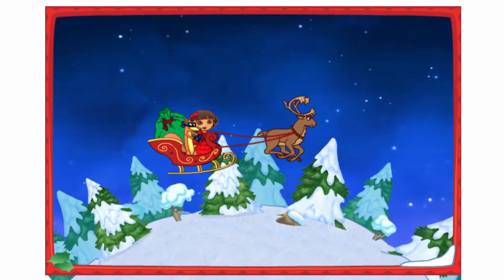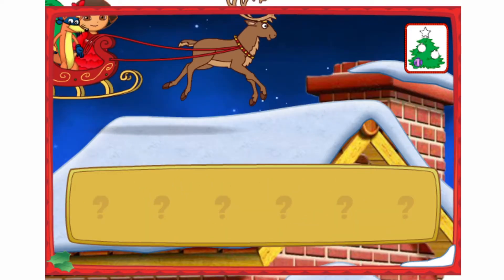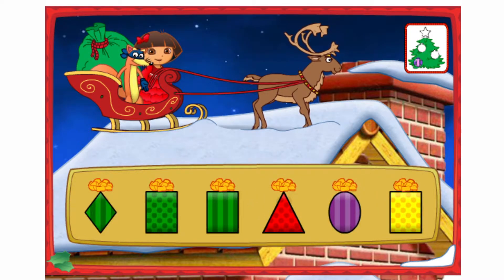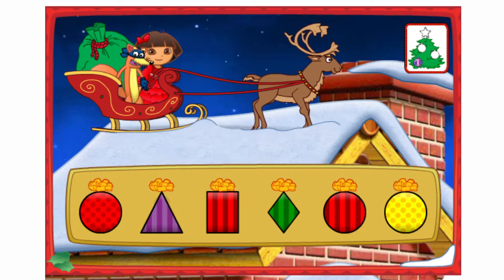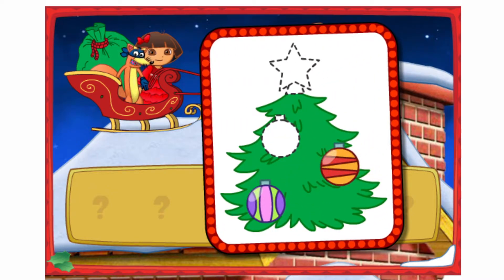Una casa! I see a house down below! Let's land and deliver some presents! Let's help Swiper deliver the presents. Listen to Swiper's clues and then click on a present. Look for a present that's green and shaped like a rectangle. Way to go! Okay Swiper, which present is next? Look for a present that's red and shaped like a circle. You found it! Look Dora, an ornament! We need two more! Great Swiper, let's keep finding presents to deliver!